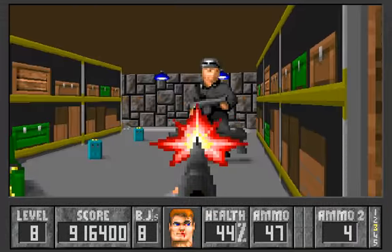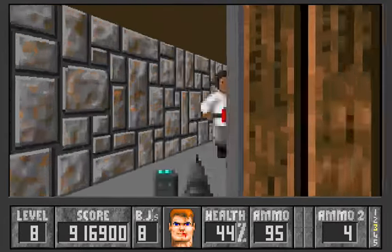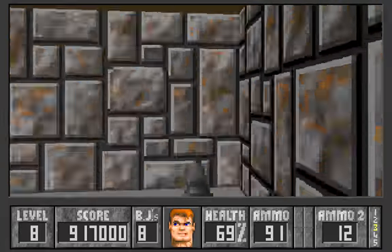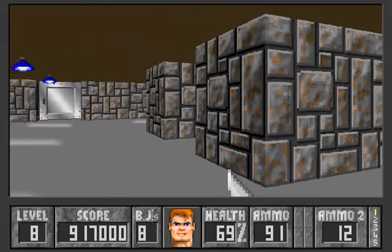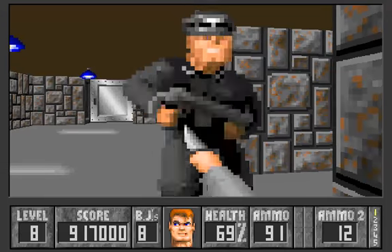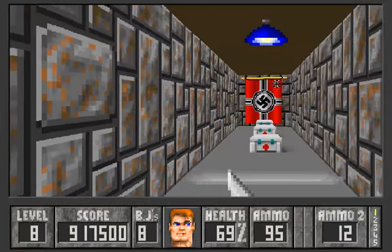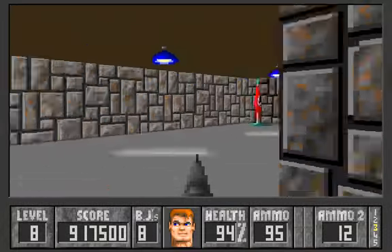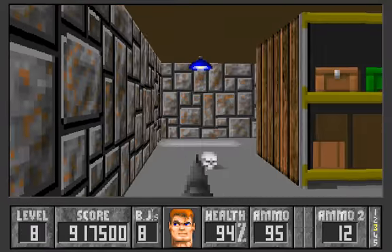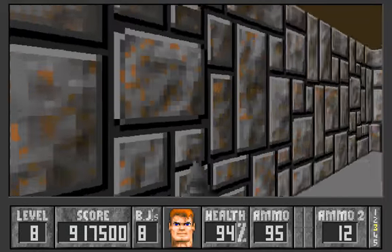Another guy in here — okay, great, now we can stock up with ammunition. There's still a pest out there. To conserve ammo, I know there's an SS in here — let's use the knife. The rest of the coast seems clear. Okay, we've got some much needed health with no other ammunition around, so we have to be careful. The skull on the ground indicates a push wall.